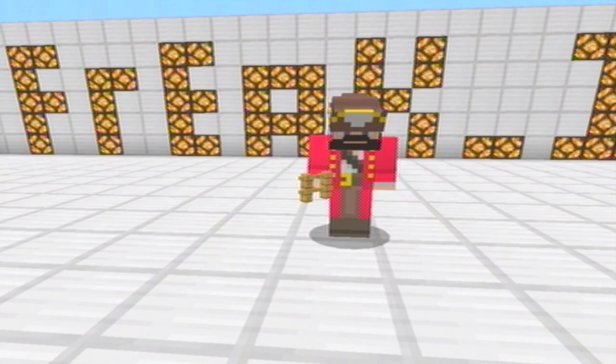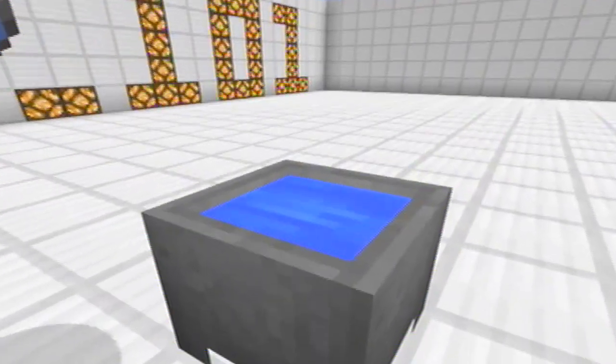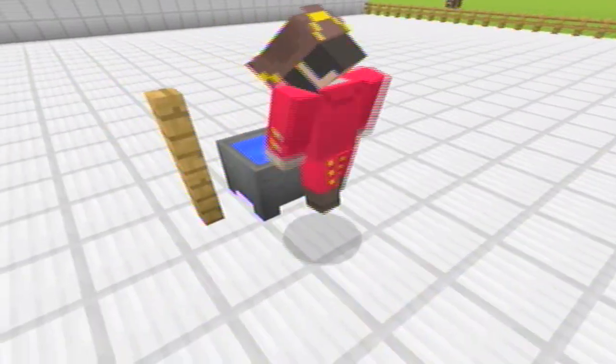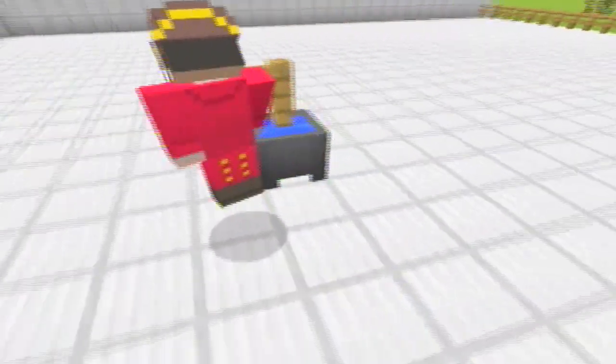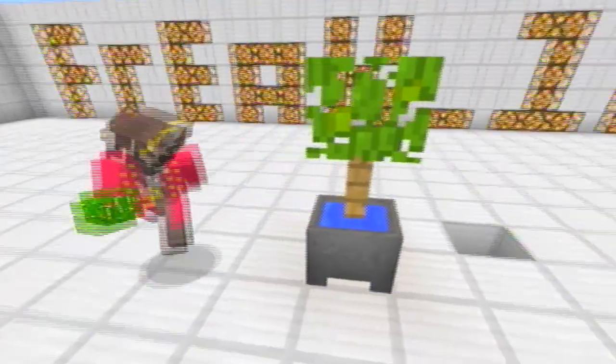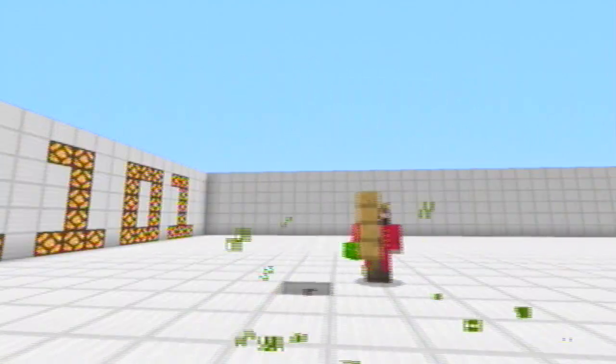I have a cool little detail idea too that I use a lot. Take a cauldron, some water, some wood, a stick or fence post, and then any grass or leaves you want. And it's a cool little tree in water.